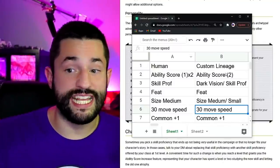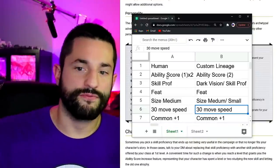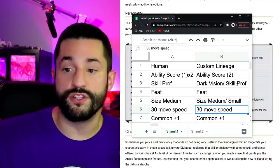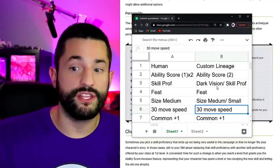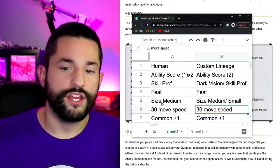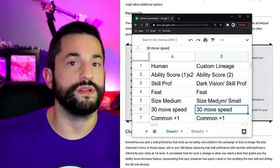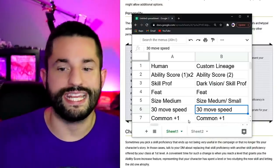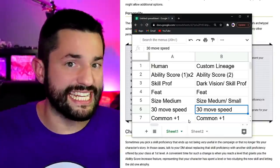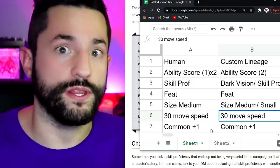As you can see, the ability scores you get are the same. For custom lineage, you only get two points into one stat, but I say why not split them? Humans get a +1 in two places. Humans get a skill proficiency anywhere, and so does custom lineage — but custom lineage can also choose darkvision. They both get a feat. Human size is locked to medium with the same movement speed, while custom lineage can choose medium or small at 30 feet. They both get Common plus one language. This is really not that different from a variant human, but it's a step in the right direction.